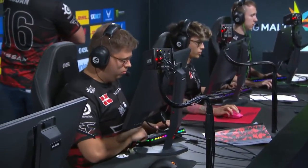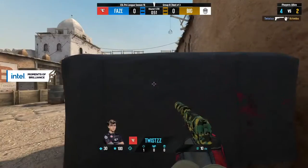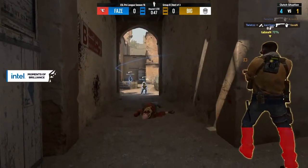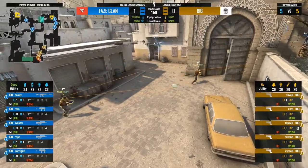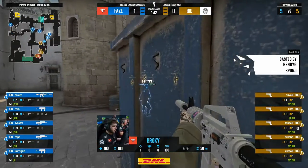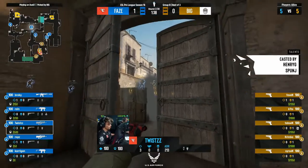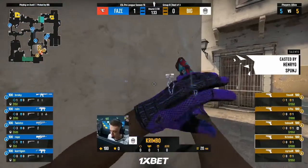BIG like to take these quite cleanly. It'd be interesting if we see a force buy without the plant on the T side. Having a look at some stats for FaZe in this event — in opening kills they're towards the bottom of the group. Their trade percentage is also towards the bottom. Utility damage and flash assists are also not great. These are all the basics which they'll be hoping to get flowing this evening, and one of the ways to do that is communication — flashing for each other and dictating the pace.